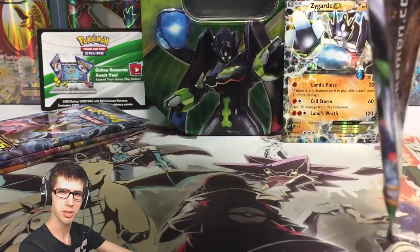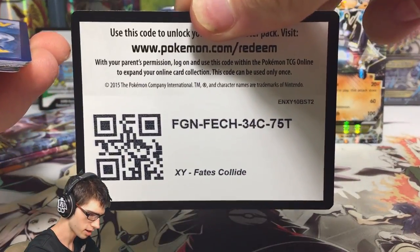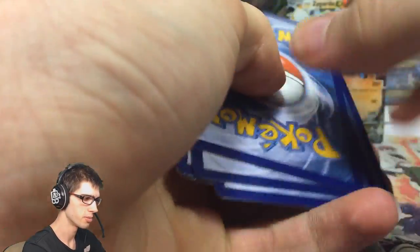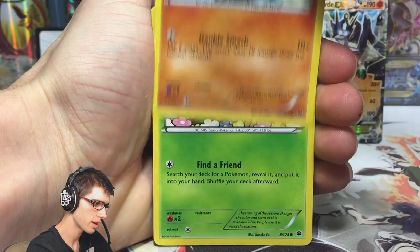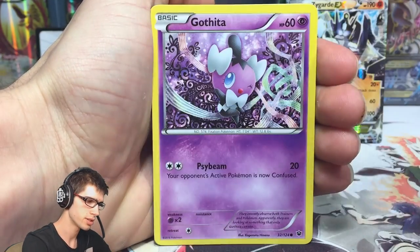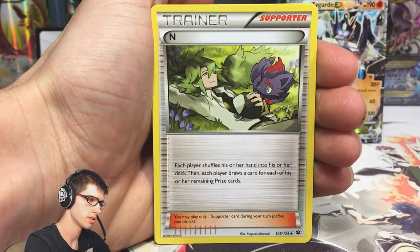But if you guys did not know, I was doing some homework on these promos as I was organizing a trade, which you guys will see in the future. Let's give this code away - there you go. You guys will see the trade in the future, but the Zygarde is going currently for about $7.50 on Troll and Toad - that's US dollars. And then Evaltor was like $5, and Zonius was like $3-something.